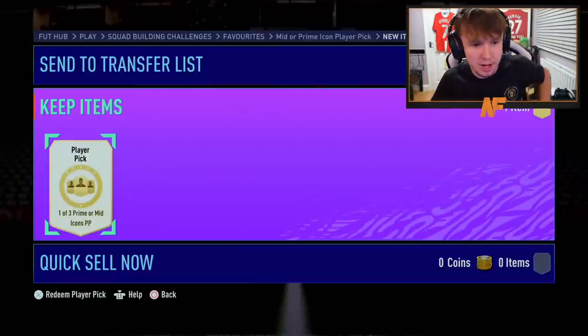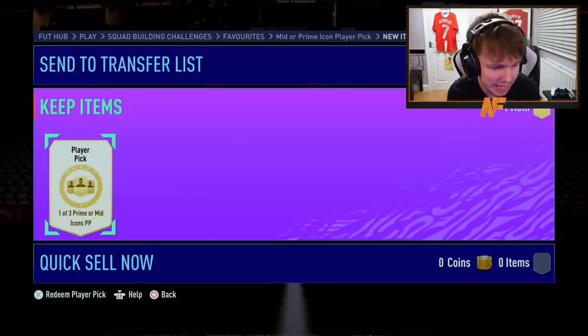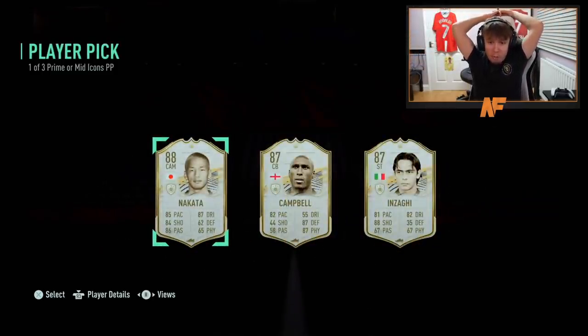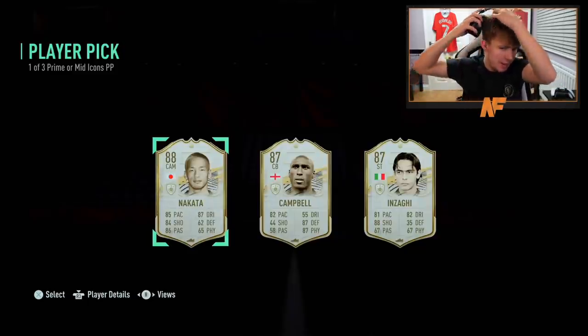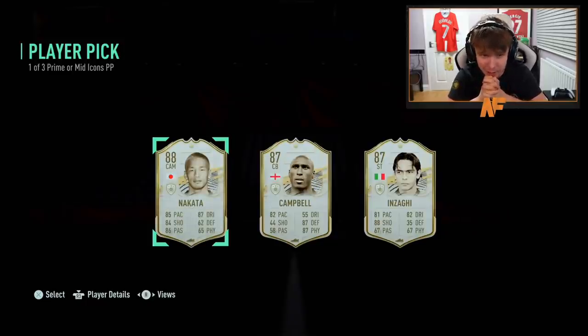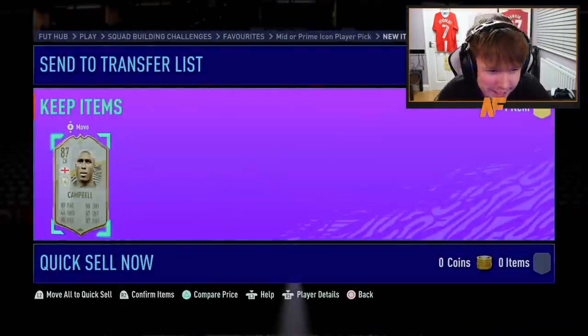Mid or prime Icon pack — the final one for the video. It was going to be five, but a friend dropped in with another one. I want to see a mega icon like Eusebio again. Nakata, Campbell, and Inzaghi — none of them are actually primes either. I'm pretty speechless with that player pick. That's probably the worst one of the video. But Campbell's usable at least — Campbell is actually usable, though not the greatest.